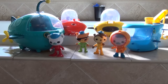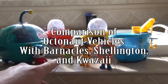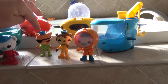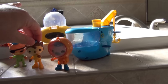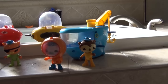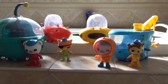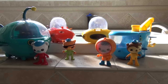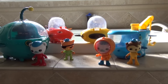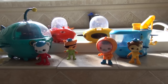Hi everyone, today we're gonna review the different Octonauts play sets. We've got the Gup A mission vehicle with Barnacles, the Gup B mission vehicle with Quasi, Shellington and the Gup C, and finally Deep Sea Diving Barnacles and the Gup D. We're gonna look at all four of these Octonauts play sets and vehicles and see which one's the best for you. One reason you see a bathtub is because all four of these can be used in your bathtub.